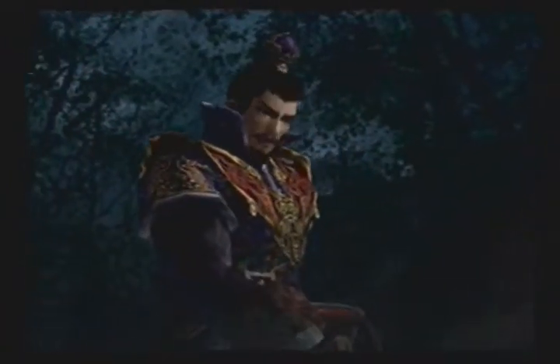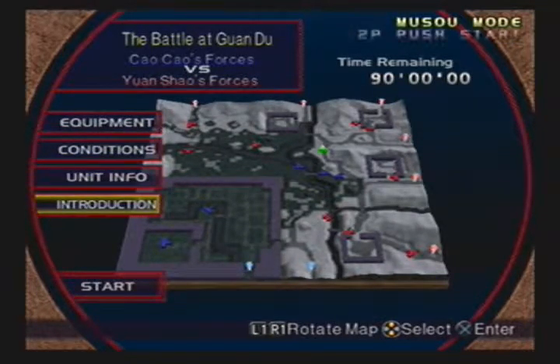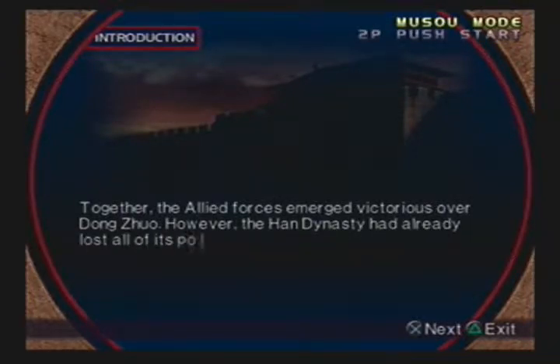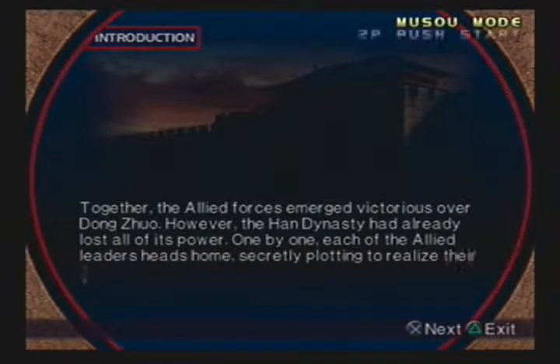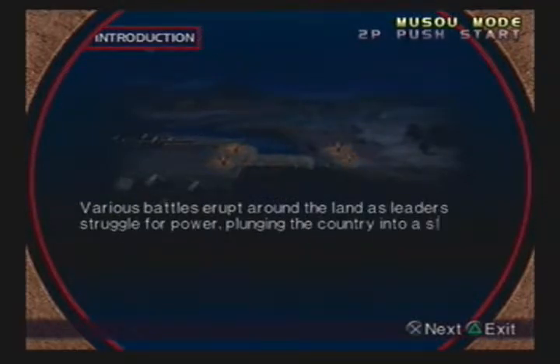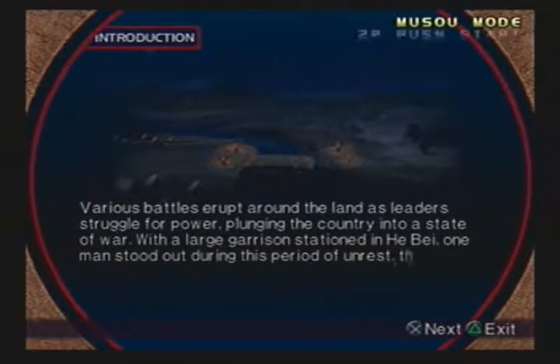Yuan Shao, you'll change your tune soon enough. Together, the allied forces emerged victorious over Dong Zhuo. However, the Han Dynasty had already lost all of its power. One by one, each of the allied leaders heads home, secretly plotting to realize their own dreams of power and ambition. Various battles erupt around the land as leaders struggled for power, plunging the country into a state of war. With a large garrison stationed at Hebei, one man stood out during this period of unrest — the distinguished Yuan Shao.